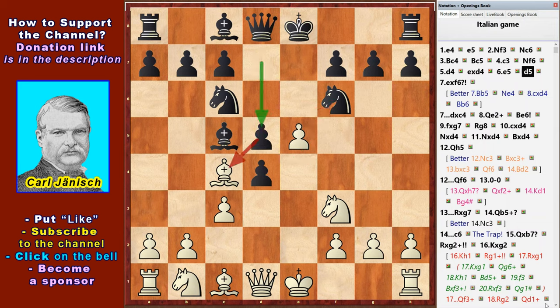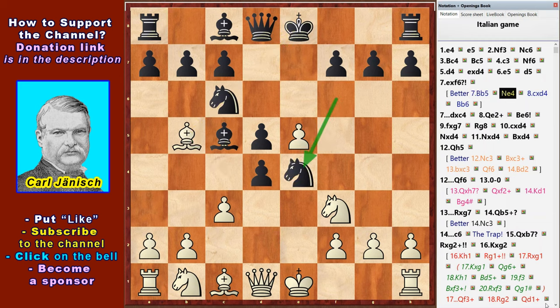d5 counter-attack is a very strong move. After Bb5, Ne4, cxd, Bb6 — White has a strong position with two pawns d4 and e5 in the center.